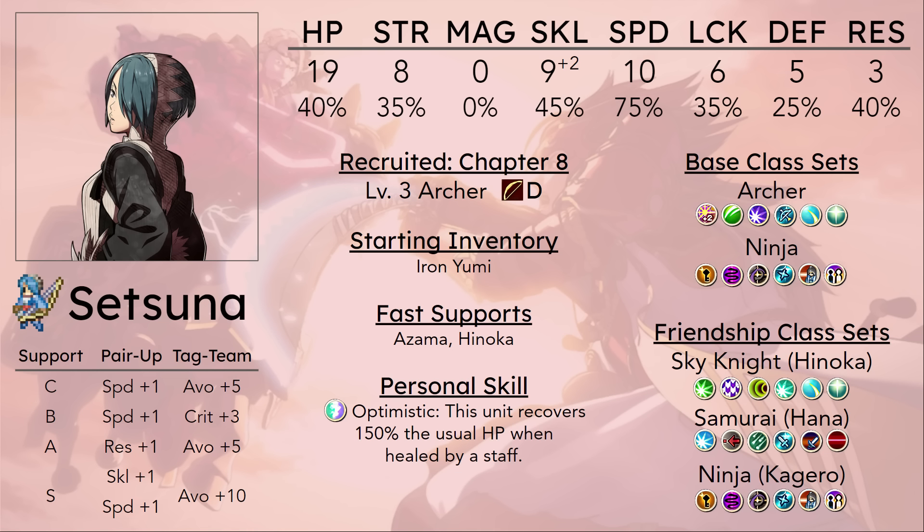Even if you recruit Setsuna on Turn 1, getting her kills is still going to take extra work on your part. You need to intentionally stall the enemies, because your other units are pretty strong, and while they probably won't reach super one-round thresholds, most of your weapons are probably going to be crit weapons — iron katanas and the guard naginata that Hinoka has — that can just land a crit randomly, which does run a real risk of denying Setsuna even more kills.